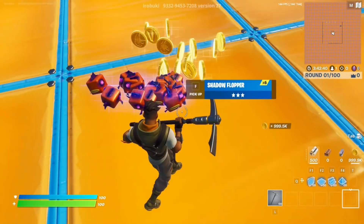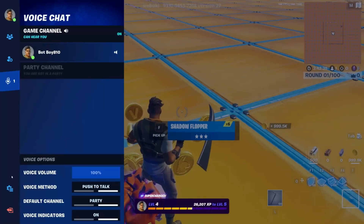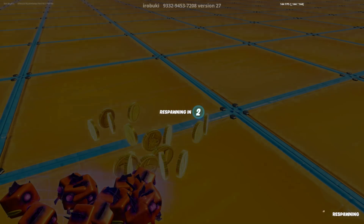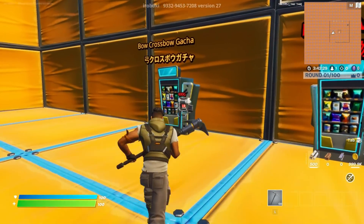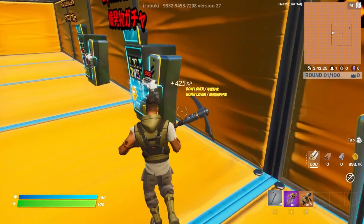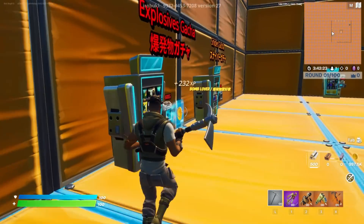Once you've picked up all the coins, you won't need the shadow floppers. Respawn one last time and wait for it to load. Once you've spawned back into the lobby, spam click all the little vending machines and spend all your gold.